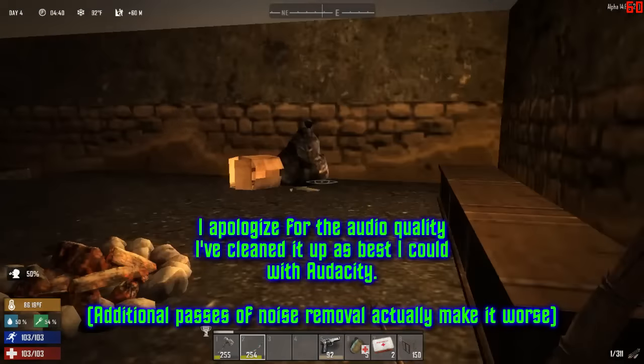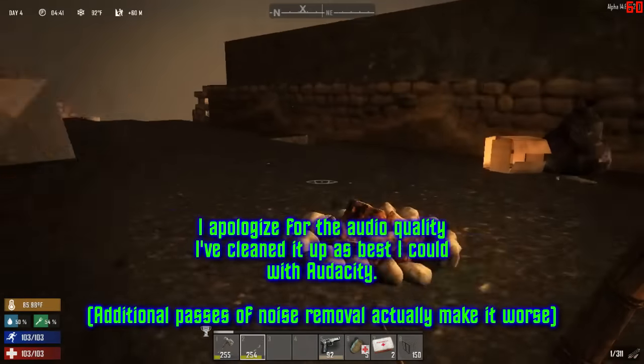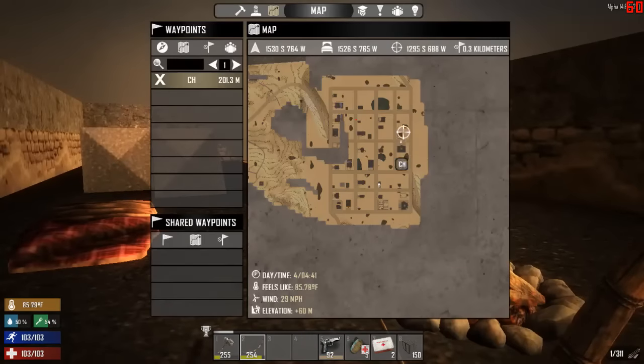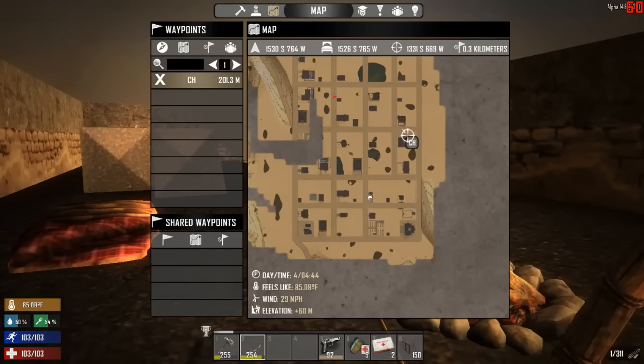Welcome back to 7 Days to Die. Here we are in the morning of Day 4, and I finished up the looting for most of the town, except for this area over here where I saw a Poppin' Pills, I think it was. I got most of the stuff done. I'd been dropping everything off in the loot chest, the drop chest over here.